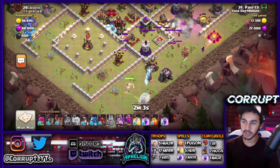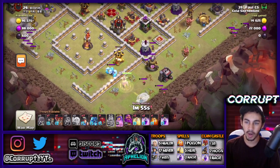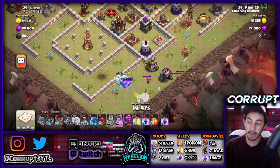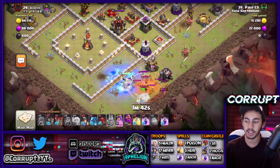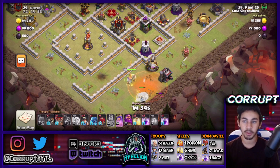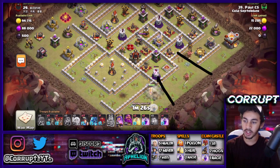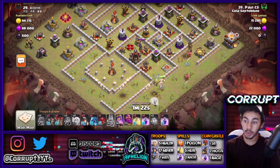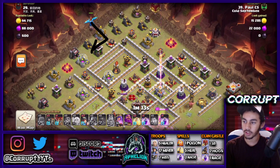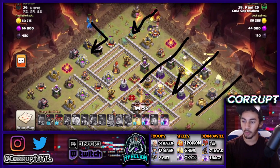We were able to lure out the CC thanks to the King — we have a bunch of Archers, a Witch, and an Ice Golem. That's not a really threatening CC, not too bad to deal with. We're going to easily deal with it, mainly targeting the Witch and the Archers since they'll be targeting the Healers. We want to get them off the Healers and make sure they go over to the Queen so she can take them out. We've started to carve out an area, and now we send in our Wall Breakers, knowing there aren't any small bombs.